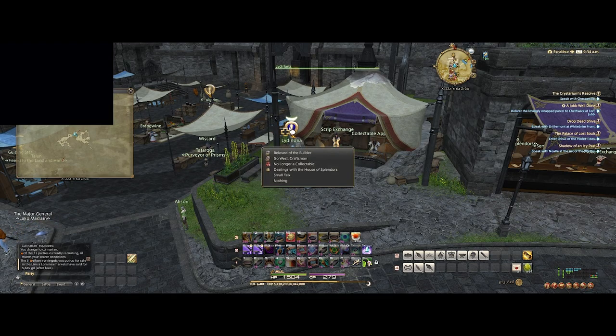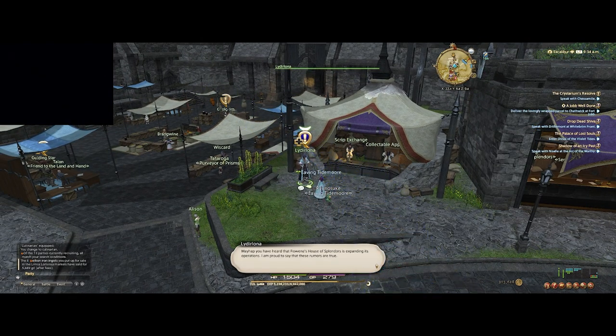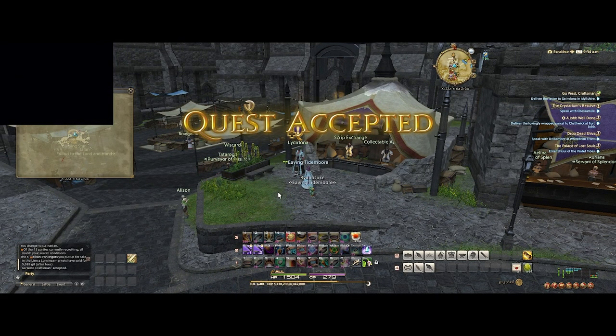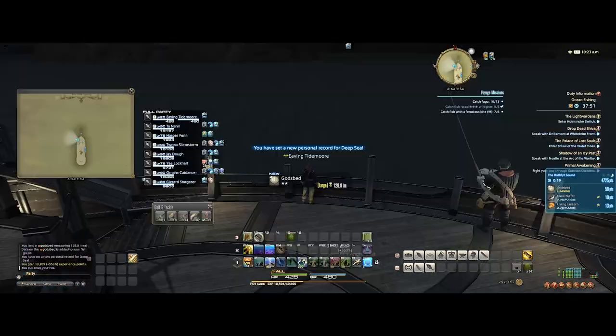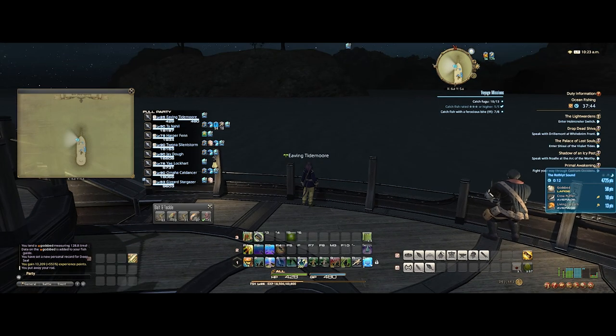Once you turn that quest in, be sure to pick up 'Going West, Craftsman.' This quest unlocks the turn-ins for collectibles for Idyllshire, and it also unlocks the blue quests for Stormblood, Shadowbringers, and Endwalker. We're just finishing up the first ocean fish now — I came in at level 7 and I'm leaving at level 25.